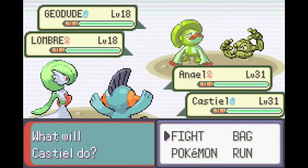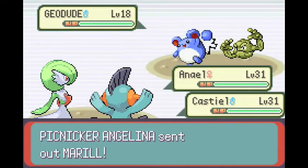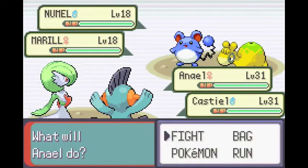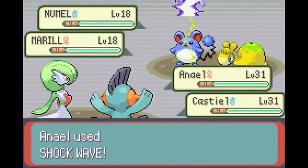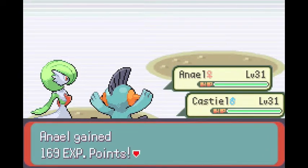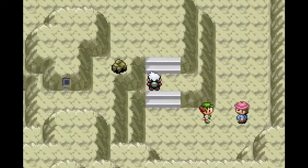Shockwave on Lombre and Water Gun on Geodude. Give me my XP points. And Numel — we can use Shockwave on Marowak and Water Gun on Numel, and they're both going to go down pretty quickly. There we go, they both went down. We got 1,000 for that — not bad.